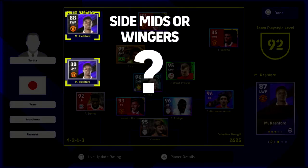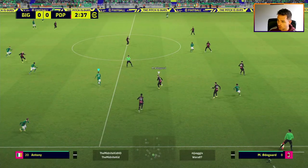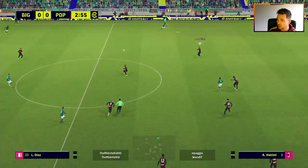Welcome back to the channel. This is definitely one of my most requested videos - now that v2.4 finally rewards a little bit of wing play. Should you be using side midfielders, wing backs, or outright wingers? It's a very difficult question to answer, but I think this is probably one of my most in-depth videos and it's taken me so long to edit.